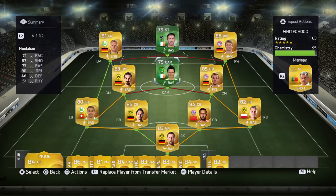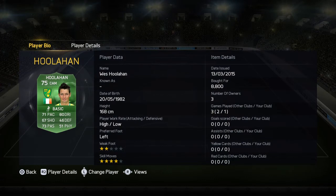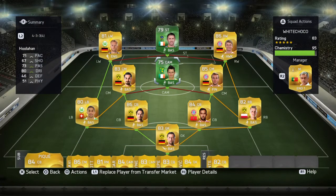Now if you want to buy them, you should buy these two together so Hulahan can do what he should. He can be a really good playmaker with his skill moves if you don't only play with pace.